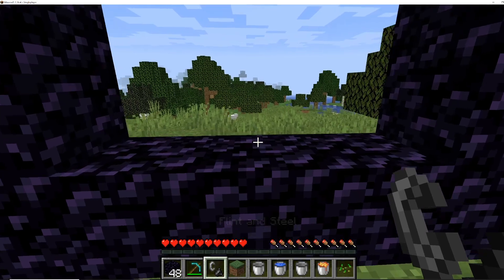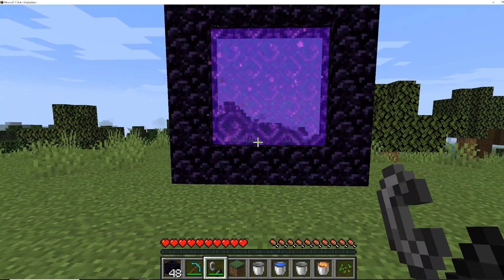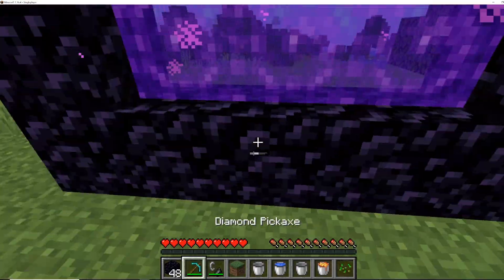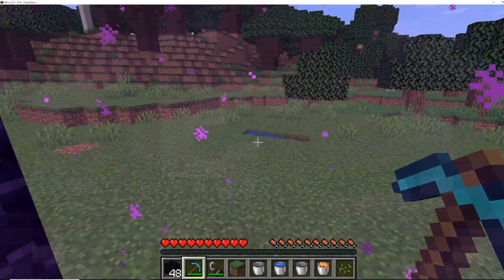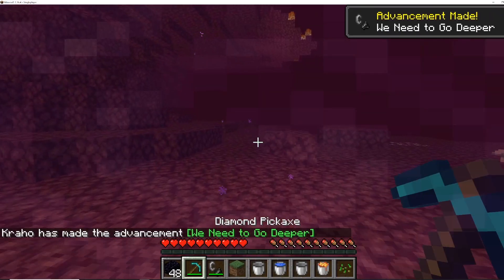Then all you have to do is use flint and steel — right-click it — and you'll have a portal open. Then all you have to do from there is jump in, give it a second, and you're in the nether.